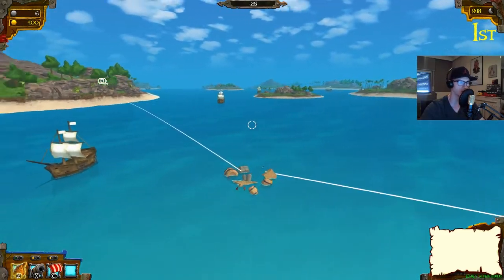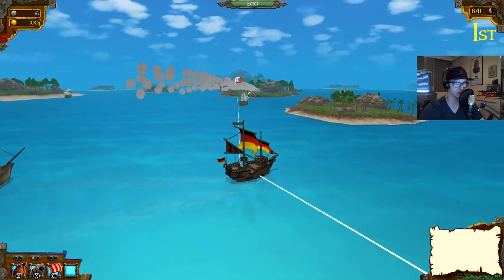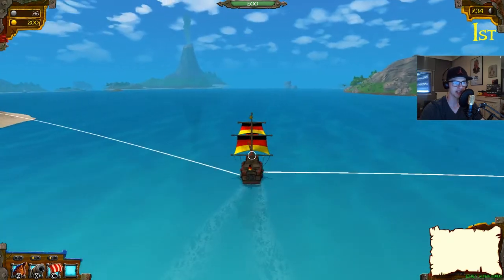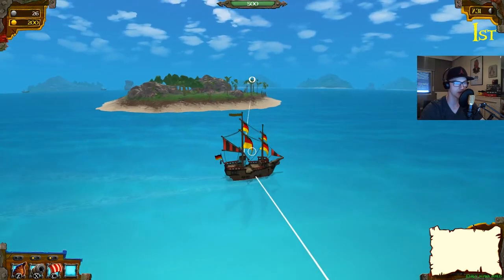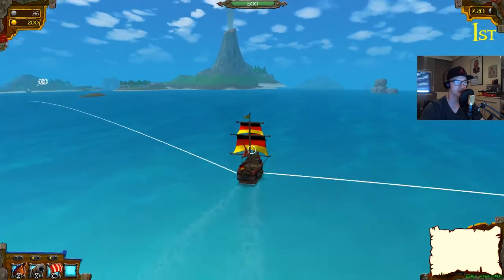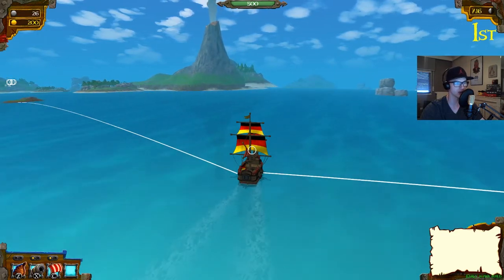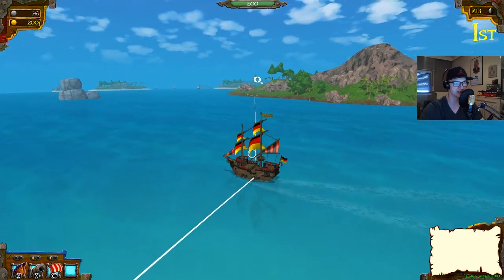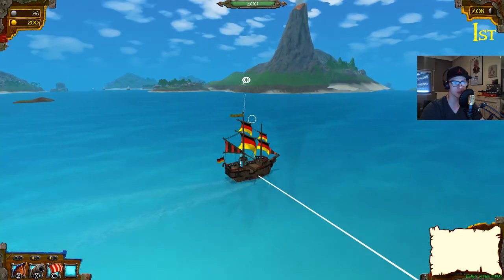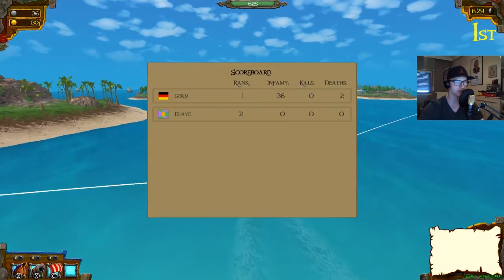I'm not good at aiming at all. Unfortunately I can't find any pirate NPCs. One time when I played online there were ships shooting at each other that didn't look like actual players — they just had default ships — but maybe there are no pirate NPCs at all.